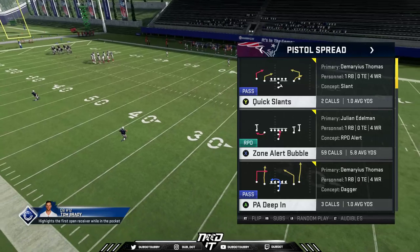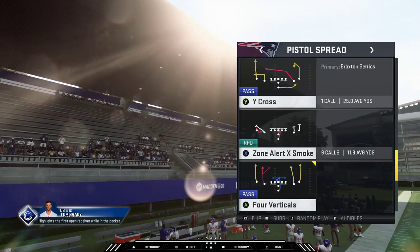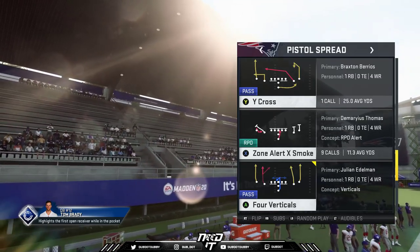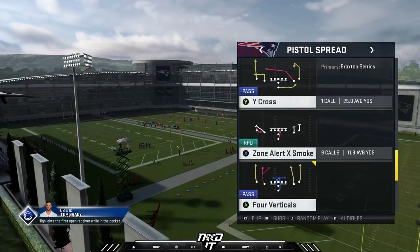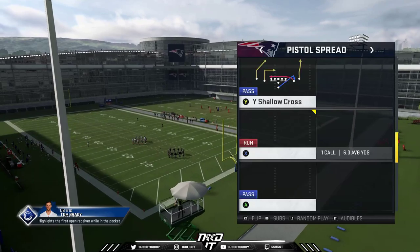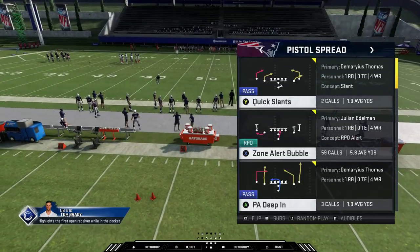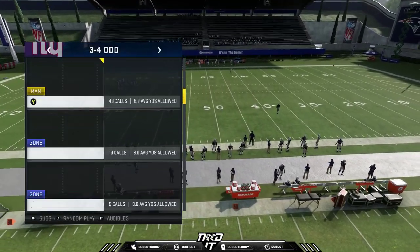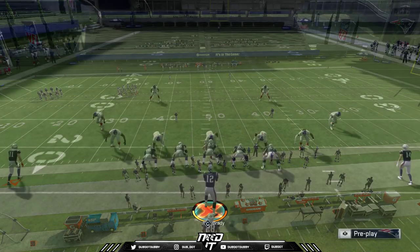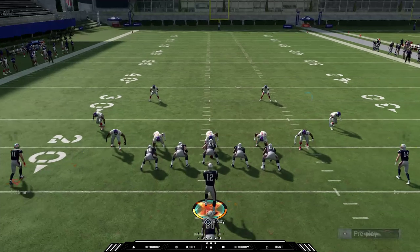The main runs I like are the zone alert bubble and the stretch. Because you're spread, you don't have a lot of blockers, so the stretch isn't going to really kill anything, but it gives you a run to the outside. I like the bubble screens over the quick screens. This will give the defense trouble if they're in a 3-4 — maybe a pinch dog two press or something like that. Your opponent has no idea what side the run is going to or what side the bubble screen is going to.